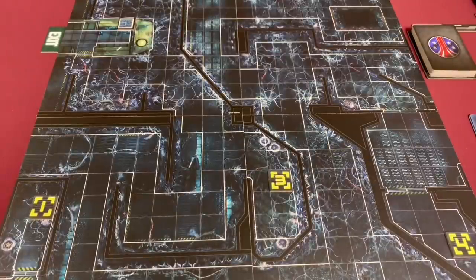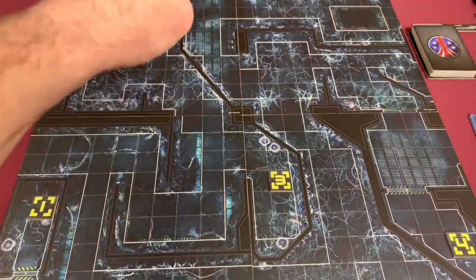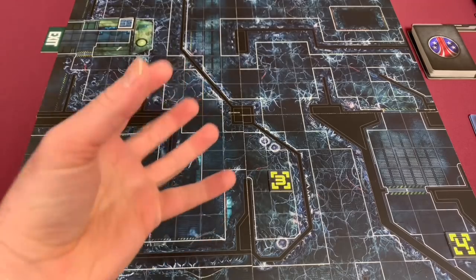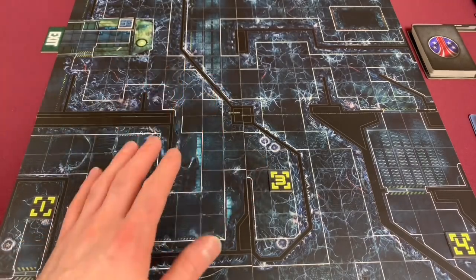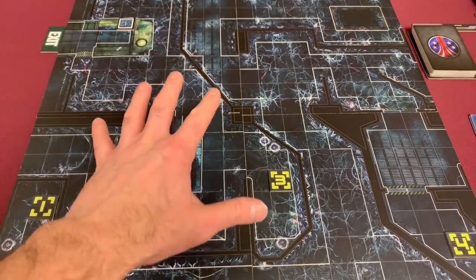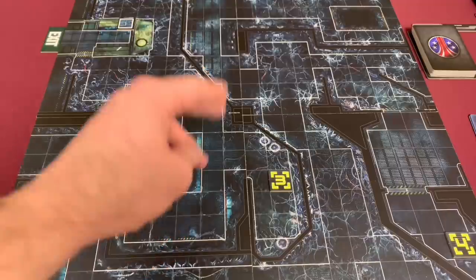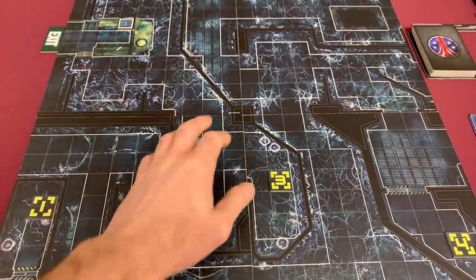Greetings, I'm Barent and welcome to the One Stop Co-op Shop. Today we're going to be continuing our playthrough of Aliens, another glorious day in the core. We are entering the reactor room — this is like the key pivotal moment in the Aliens game that I'm just excited to get to. Not to mention this is one of my favorite parts of the entire movie. So we're going to go ahead and see the mission set up, look at our characters, and then delve right into this mission.